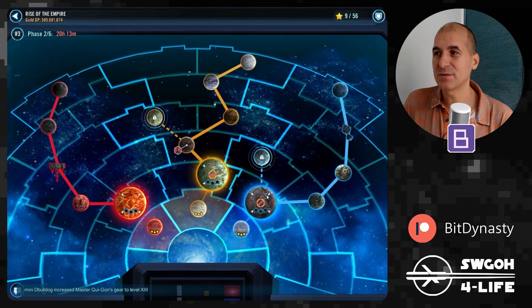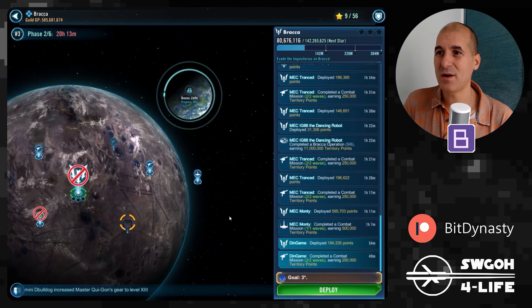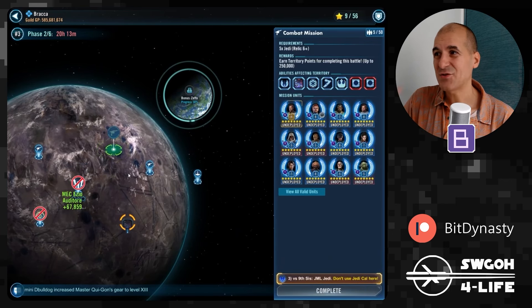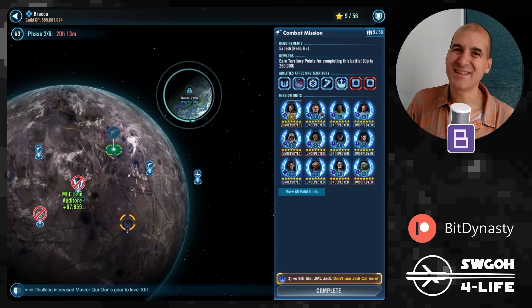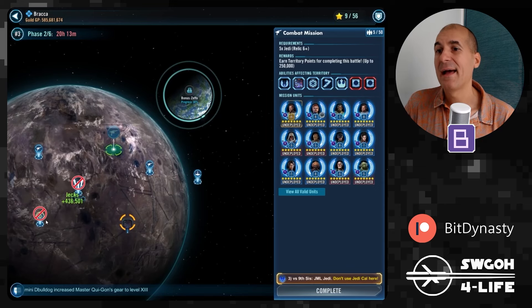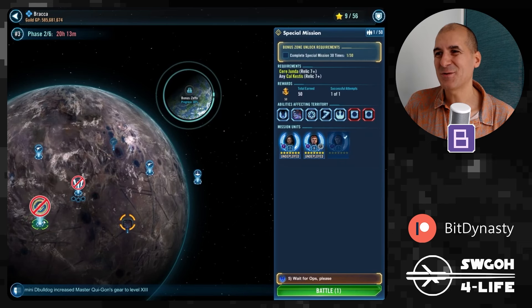Now for the not-so-good news: Baraka is less forgiving. The Jedi mission I tried cannot be auto-played — all those assists and attacks out of turn are problematic. Jedi Knight Kyle with Omicron might potentially auto-play it, but with Jedi Knight Luke lead or Jedi Master Luke lead I was not able to do it. Maybe Jedi Master Kenobi could, but without Commander Ahsoka since she's not Jedi, I'm not sure. I still play this one manually.